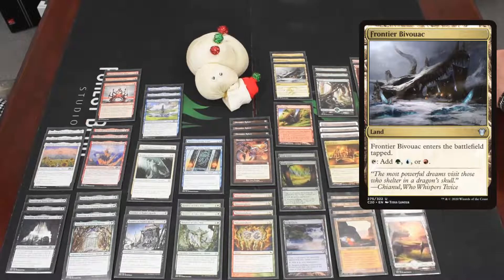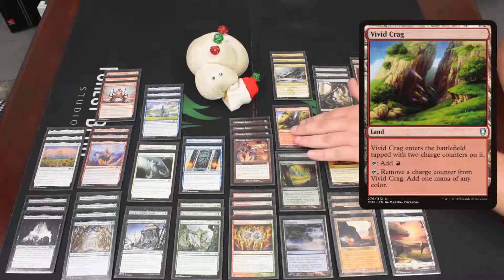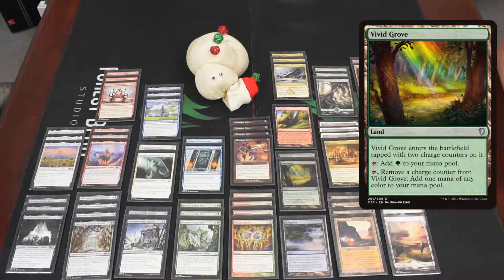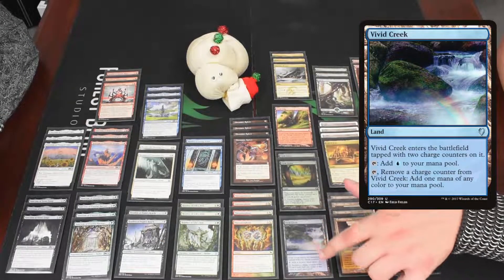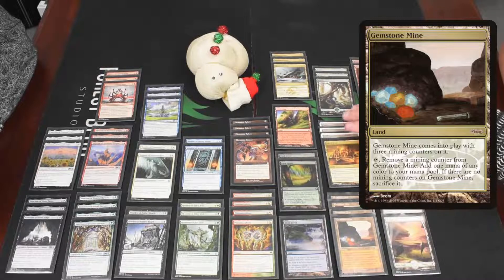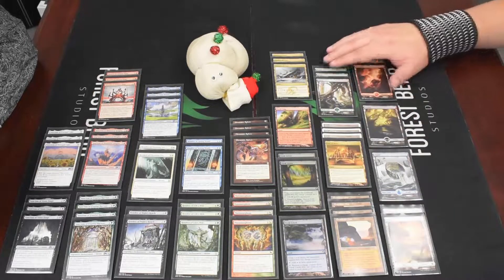For lands, we have three Frontier Bivouac, since green, blue, and red have the better shrines. Then one Vivid Crag, two Vivid Grove, and one Vivid Creek — they all come in tapped but provide color filtering for two turns before they stop being vivid. We have four Gemstone Mine, which only works three times but provides mana of any color, great for five colors. And then City of Brass, which deals one damage to you but adds one mana of any color when tapped — the best land in the format.